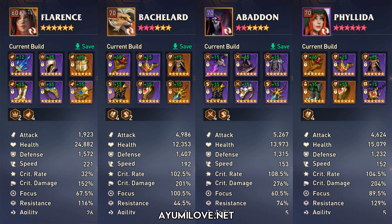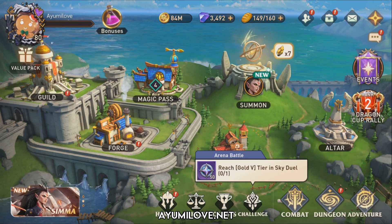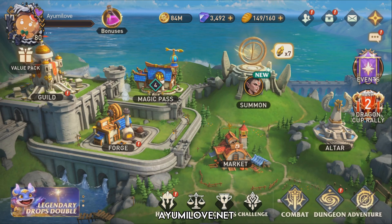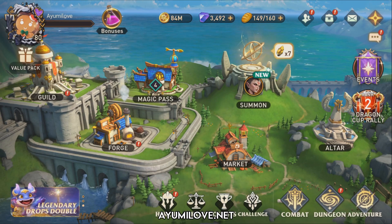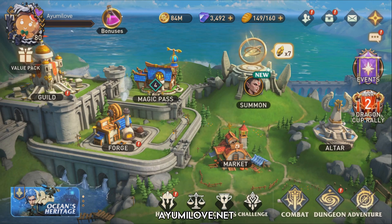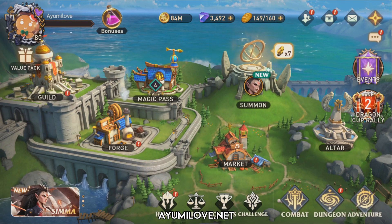That's the end of the video showcasing the team I used to beat the Hurricane Ruler using the Ignite strategy, dealing massive damage to the boss. This works especially well once the boss does not have his side minions, since the minions apply buffs that improve the boss's damage output. More importantly, the boss has a unique ability where his defense is increased by 100% if the side minions are still alive.